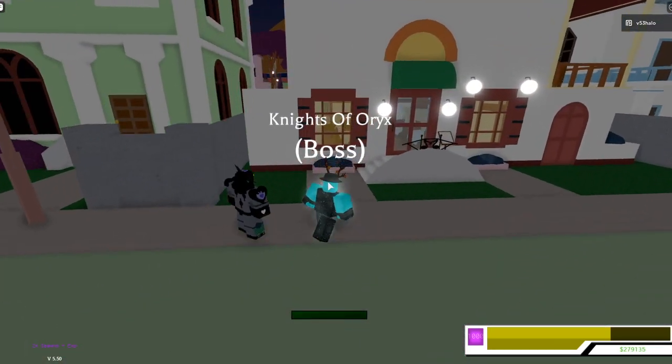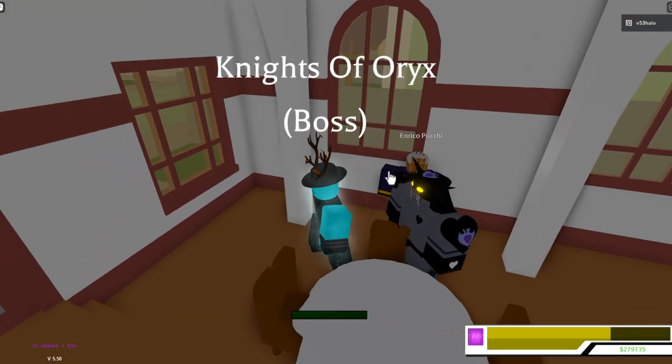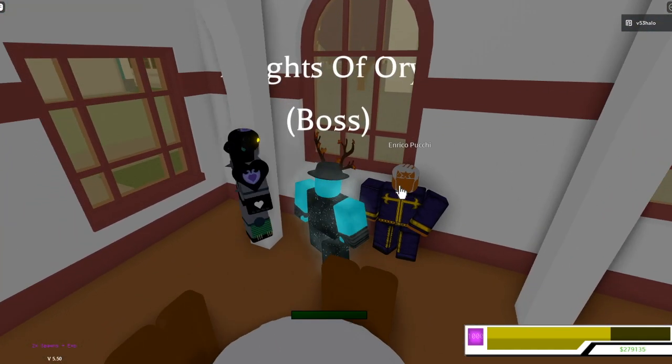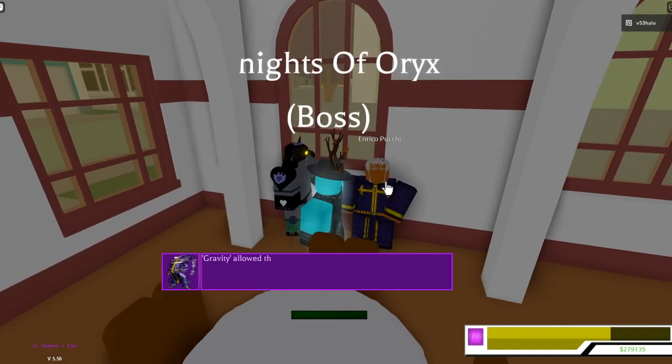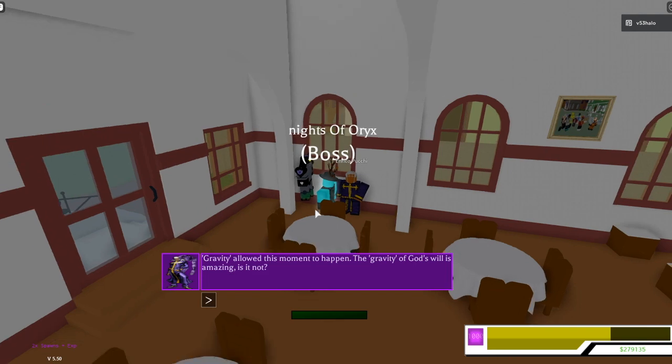So as I was saying, this is the Arena Pucci NPC. I don't really know how to say his name — I only know how to say Pucci. But you click on him and he'll say things like 'gravity allowed this moment to happen' and 'the gravity of God's will is amazing, is it not?' He also has a bunch of different dialogues.